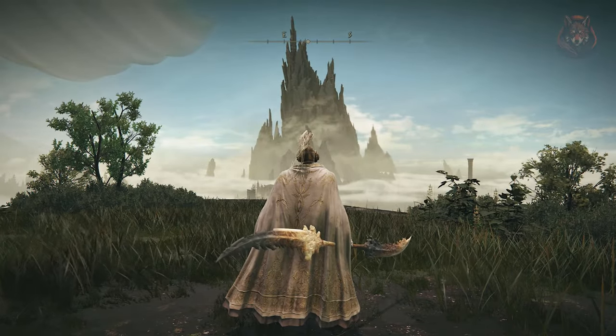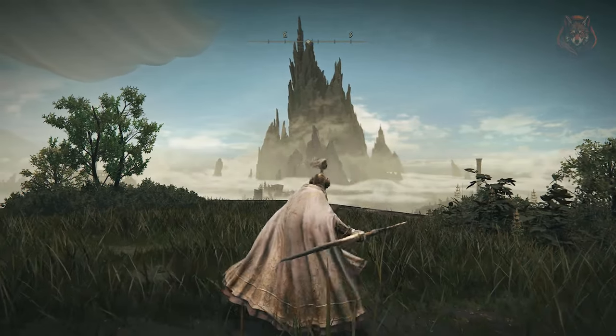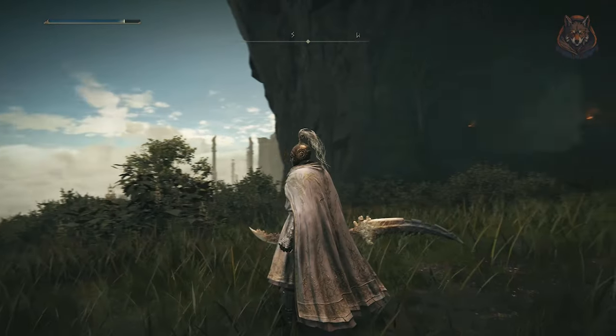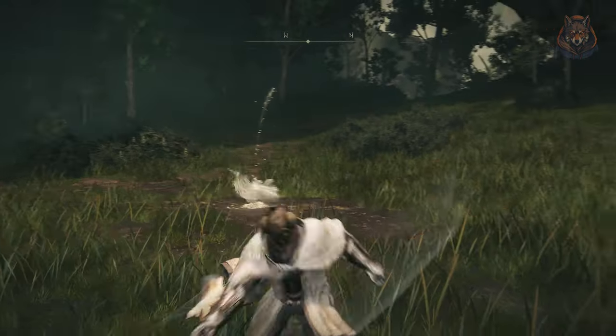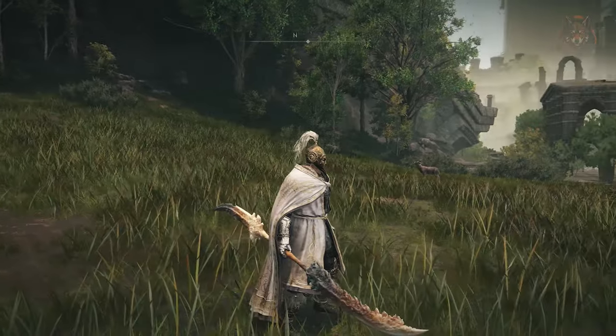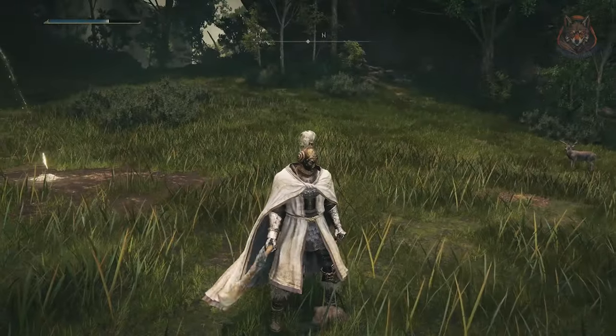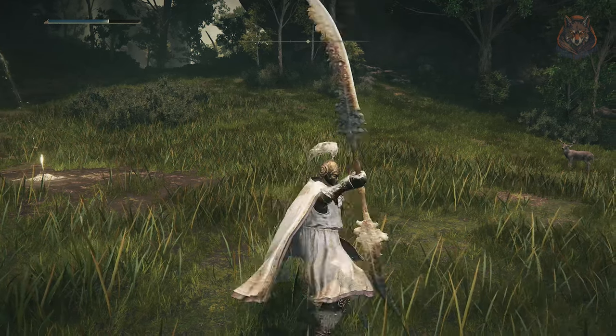Hello everyone and welcome to another Elden Ring DLC guide video. In this one we're looking at how to get one of the 4 legendary weapons added into the game with Shadow of the Erdtree. It's called the Eupora Twinblade. Located near the end of the DLC, this powerful weapon is very easy to miss and I'll show you exactly where to go in order to get it. Let's take a look.